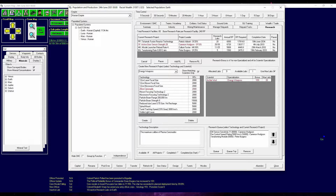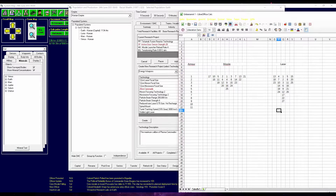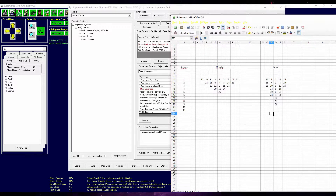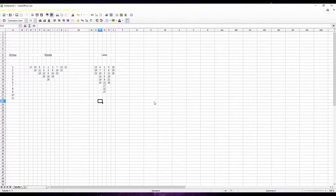Other than lasers, Meson and plasma carronades have, I think, a missile damage pattern — I talked about this last episode. That's actually the missile and laser damage profile I found on the wiki, and I thought it looks really cool.